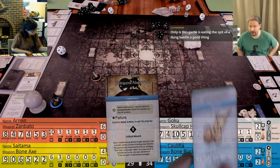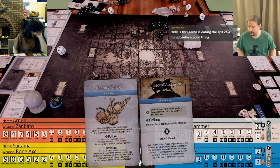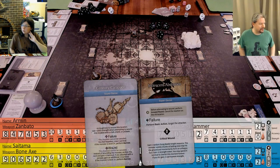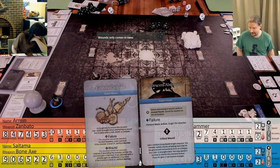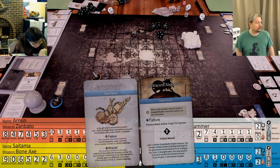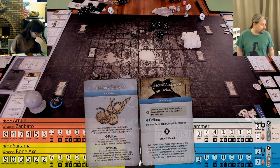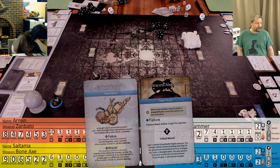That counters one of his nastiest advanced cards - as a matter of fact, if we draw that advanced card, he takes a wound instead. So I think... Family jewel. I really hope we can do this. This is harder - if I fail, I will take a survival boss. But this is Ground Pound - it's going to bash me.